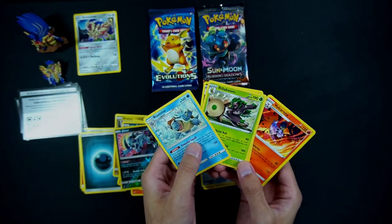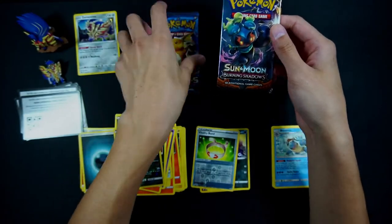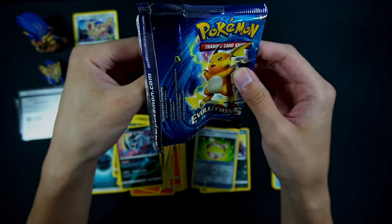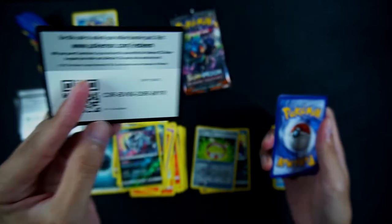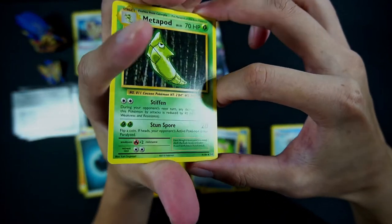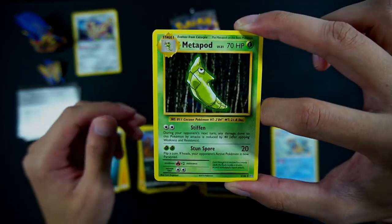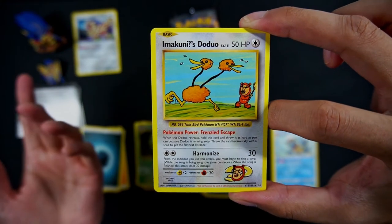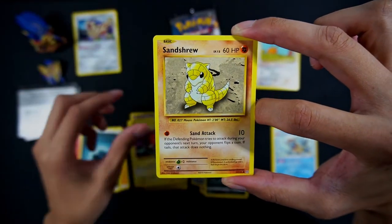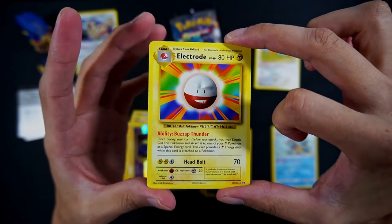So far we didn't even get a single hit. Hopefully these last two packs can pull something. Let's go with Evolutions — save Burning Shadows for last. Evolutions is where I actually started to get back into Pokemon. Another green code — come on, Pokemon! X and Y Evolutions is where I actually got back into Pokemon because it's just a huge nod back to Base Set. So we're starting off with a Metapod. We have a Secret Rare — we have the Imakuni's Doduo! Very nice. We have a Haunter, Magnemite, Voltorb, Sandshrew, Poliwag, Diglett, a reverse Drowzee, and a Electrode non-holo.